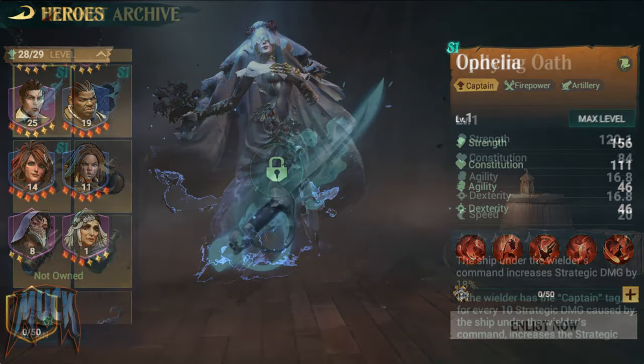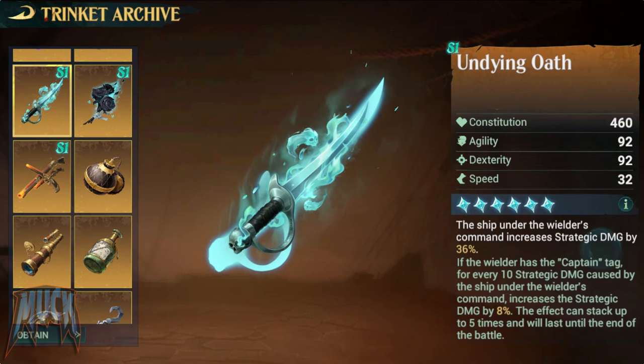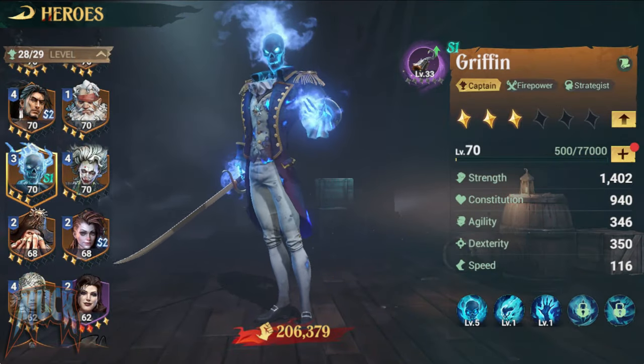The Undying Oath increases strategic damage by 18% up to 36%. If the wielder is a captain class, for every 10 strategic damage caused by the ship, it increases strategic damage by 5% up to 8%. The effect is stackable up to 5 times and lasts until the end of the battle. A trinket special for Griffin.